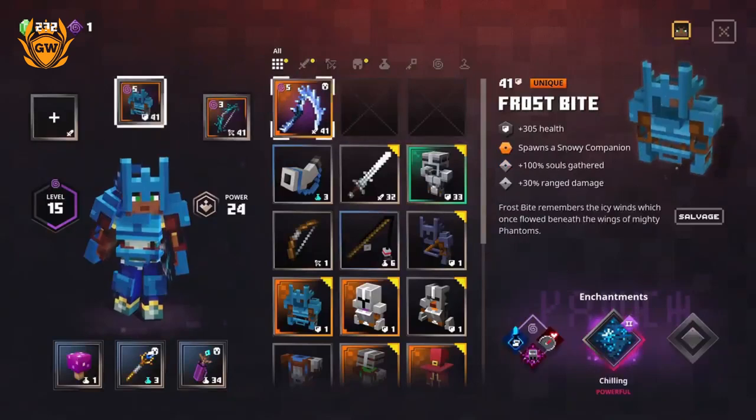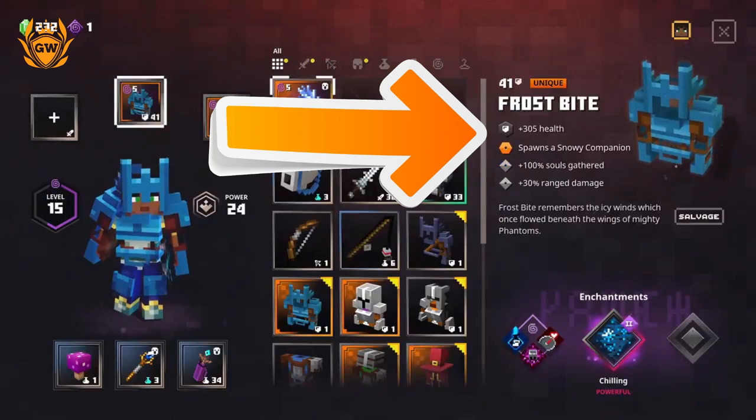Next, the Frost Bite armor, which is incredible — it gives you plus 305 health so you will be an absolute tank. It also spawns a Snowy Companion which will help you out fighting off enemies.